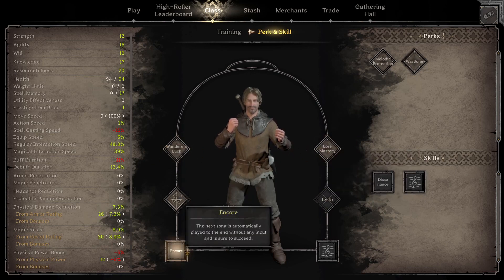Moving into skills, there's Encore, where the next song plays automatically without any input. This isn't necessarily needed if you play your songs well, but it's a nice thing to have if you're multitasking and need to get a song off guaranteed. I think if you're a newer Bard player, definitely take this — it'll help you understand the song mechanic better and get more usefulness out of it. As you become more experienced, you might not need it.